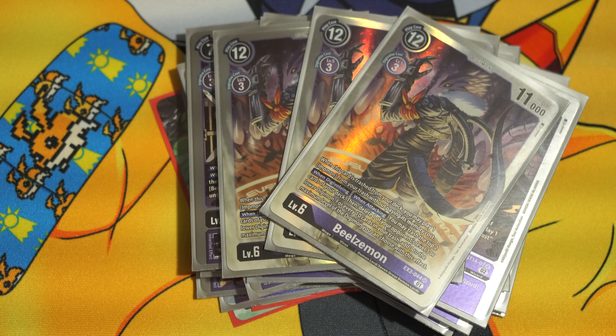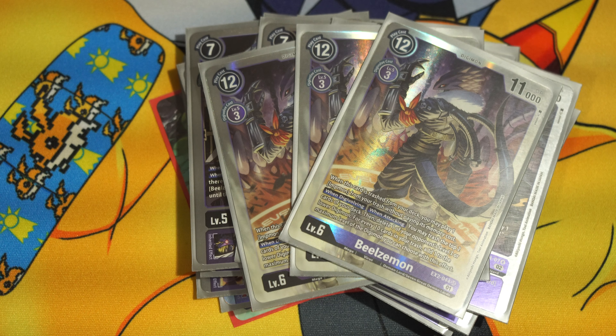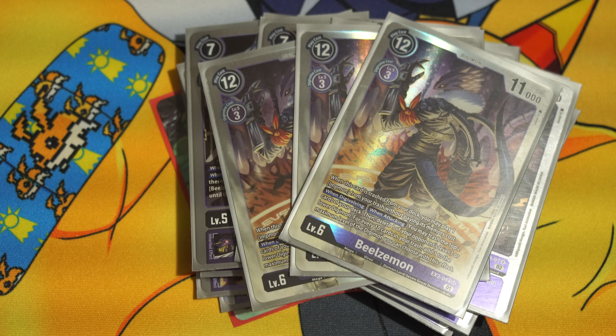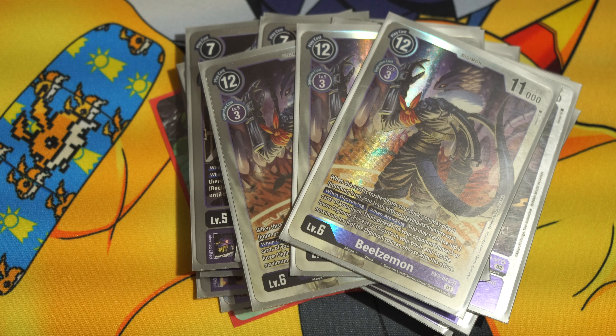For Megas, we're playing three copies of the Beelzemon from EX2. When you mill it, you get your Aipmon back — that's your insurance. When evolving and attacking, mill two cards and pop a level 3. For every ten cards in trash, decrease the opponent's level by one. I have been playing four of this card forever in Beelzemon since it came out, because this card is your safety net. However, concessions had to be made for including four copies of training boost. Three Beelzemon I think is fine — I wish there were still four, but we can't always get what we want, in the famous words of Jagger.